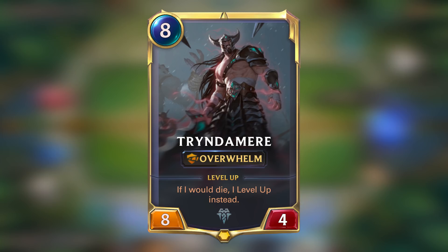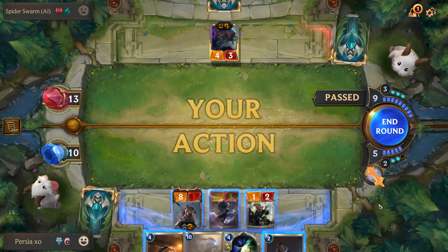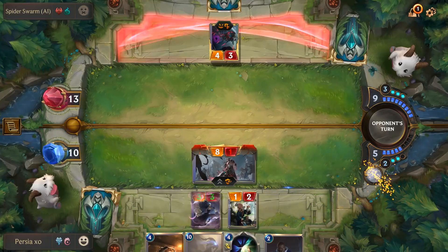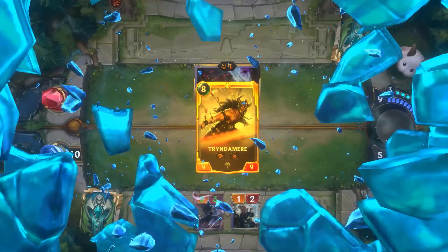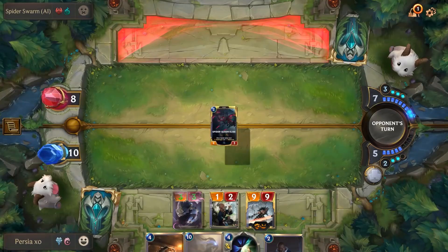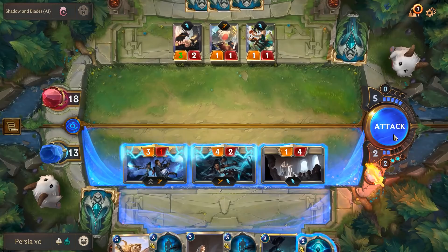Tryndamere is another dangerous champion, but for the complete opposite reason Braum is. Instead of blocking, Tryndamere will gladly welcome all the damage that comes his way. Just like in League of Legends, when you think you're going to kill him, you face the wrath of his undying rage and he becomes a whole new problem. He levels up upon death, which will make you think twice about how and when you want to make your moves. His leveled up splash art totally encapsulates his rage and rightfully earns him the fearsome buff, leaving only enemies with an attack higher than 3 able to take him on. That, mixed with overwhelm and a stronger, tankier form, makes him as terrifying as ever.